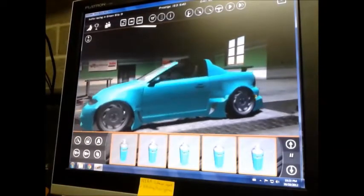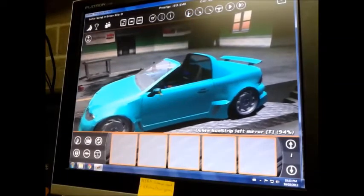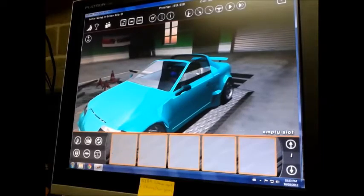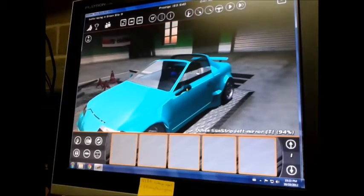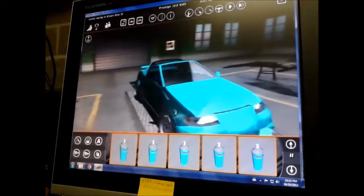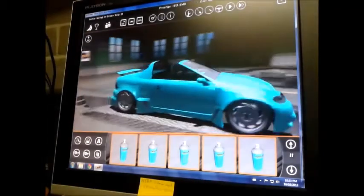You'll notice I have to paint each panel individually. That's because each one of those panels, including this mirror and this window, is completely removable and editable. If I really want, we can make these some fender mirrors - but that's for another time and another day. Let's paint these fenders and continue on.